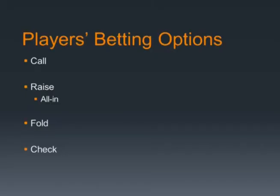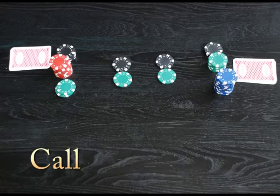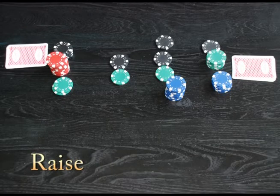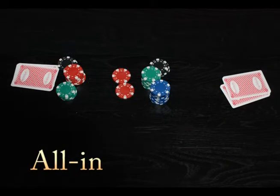For all the players, they have four betting options: Call, Raise, Fold, and Check. Call means the player matches the last player's bet. Raise is to put more chips than the last player did. All In is one kind of Raise — it means the player puts all his chips in the pot. If anyone raises in this round, the rest of the players are required to match the bet.